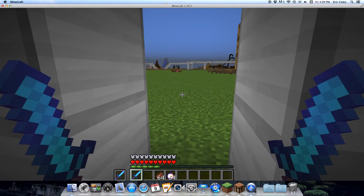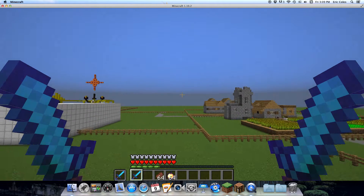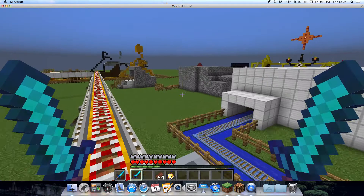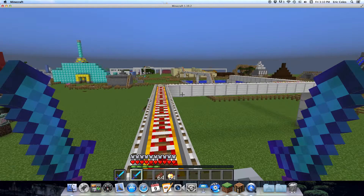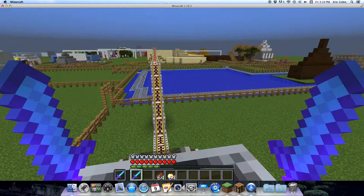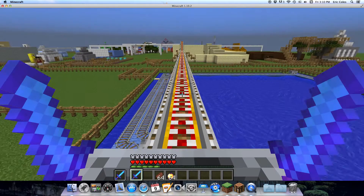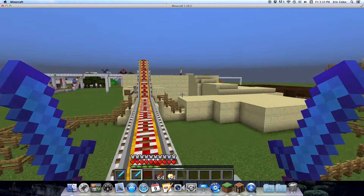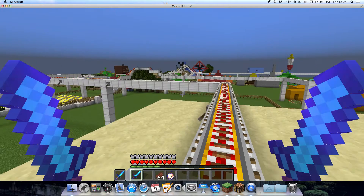Okay, so here's Fantasyland, let's keep going. And Small World — we already rode that in my previous video. And Big Thunder Mountain — we'll ride that in another video. And Indiana Jones — we're going to ride that in another video too. Mostly all of these we're going to ride in other videos.